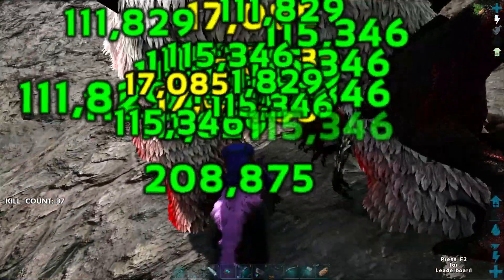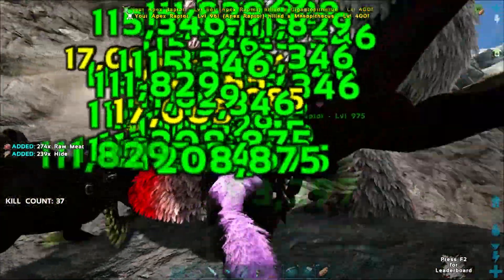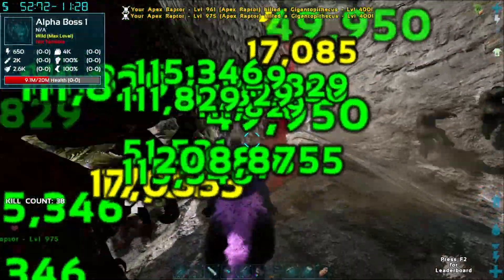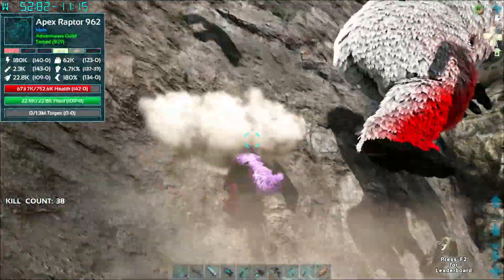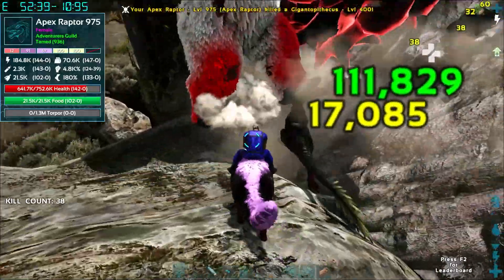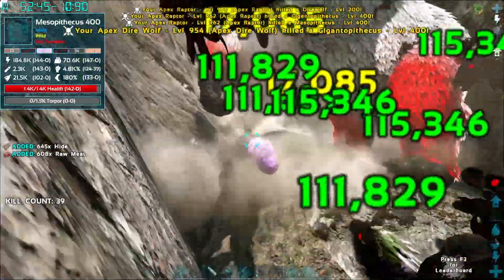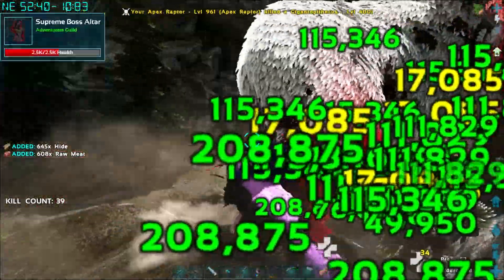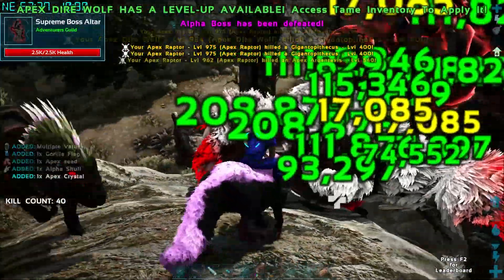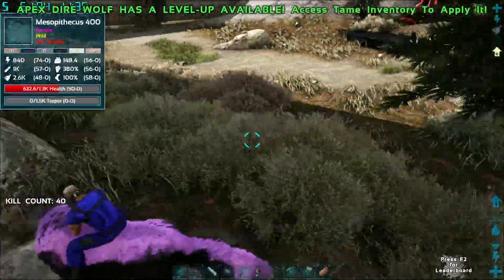Never quit, never surrender — get him, guys. I don't know how much health he has... oh we're already halfway. Bite him right in the butt. Why are you going all the way up the hill? These don't take fall damage. Get in there. I think you only have to be in the area, so it's not a big deal if he goes all over the place. There you go — good job, guys! You guys are all amazing, way to go.